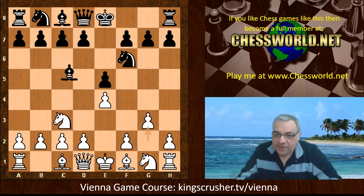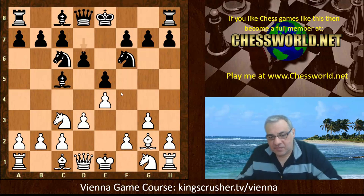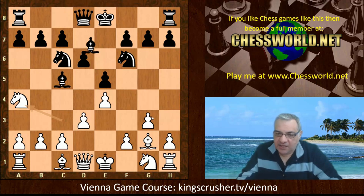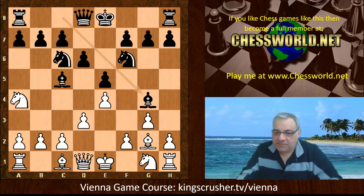We have Bc5, Bg2, Nc6, d3, d6. Here the bishop is prone to being attacked and white goes for it with Na4. There's no escape route back for the bishop. If check, then c4 and b4.